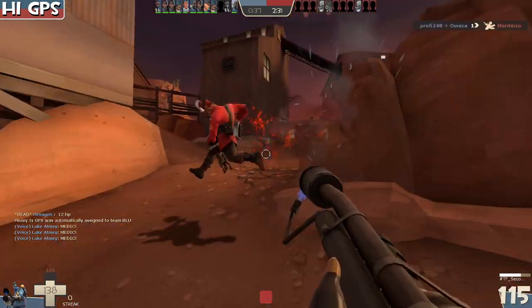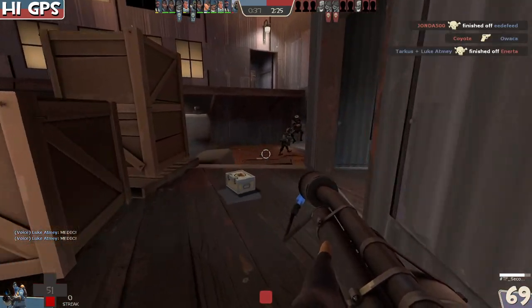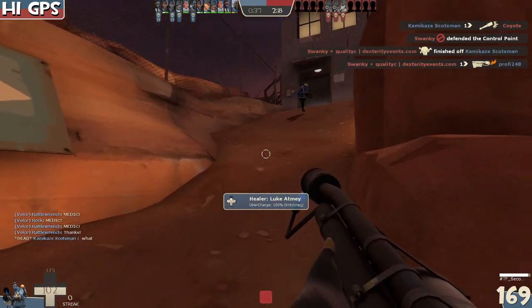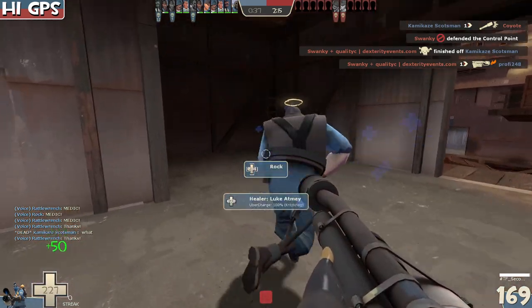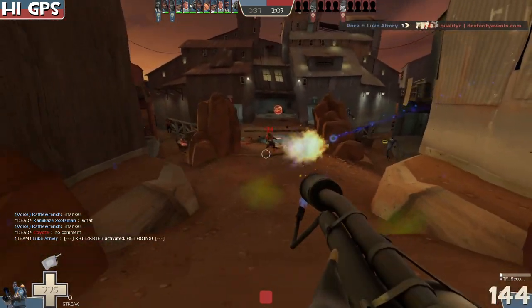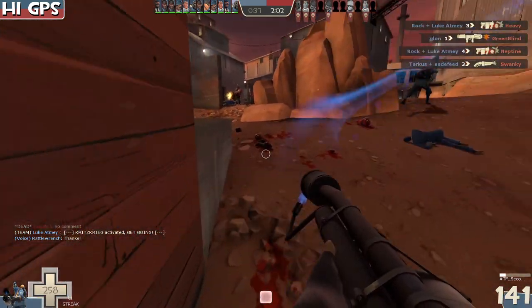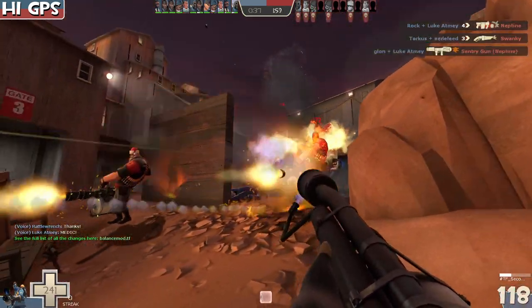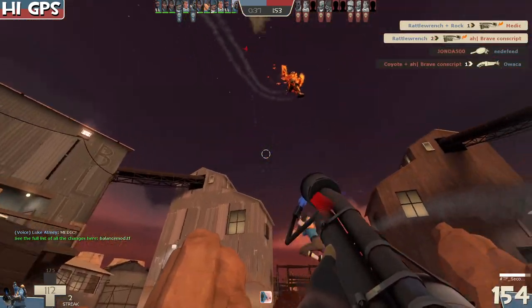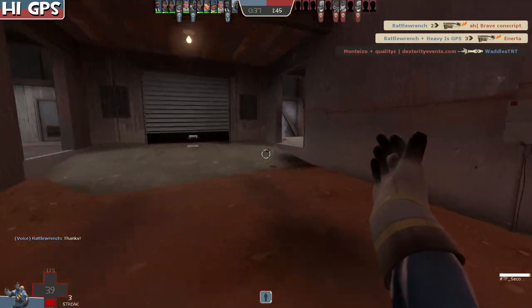Even through lots of iterations with the Gas Passer - like the first version where you always had it and could throw it as much as you wanted with no explosion - it was still trash. The explosion is definitely good. With the slower projectile speed there's a lot more counterplay, because at the standard speed reflecting it was really difficult - it was unreactable and by the time you right-clicked it had already hit you.